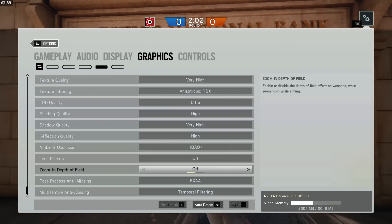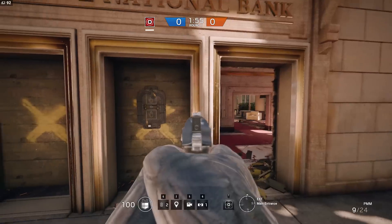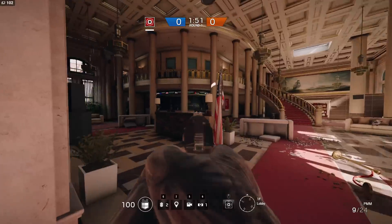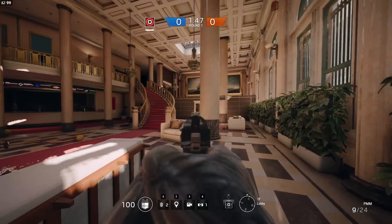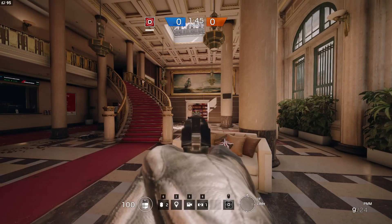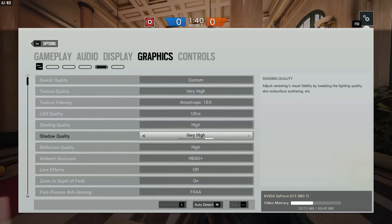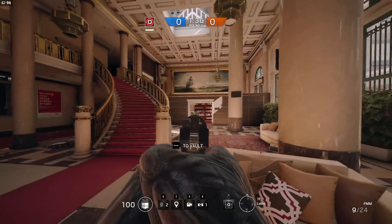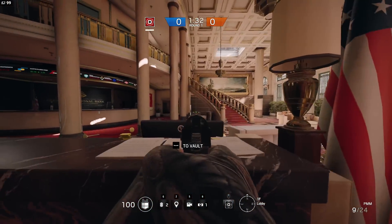Zoom-in depth of field is one I keep off, just because it distracts me a little bit. It doesn't actually do anything major — it's not like the bokeh depth of field where everything around you blurs and you can't see anything. This is actually a very subtle depth of field, so it's down to personal preference, but I would just recommend turning it off. A lot less distracting — everything's just a little bit clearer on your screen around your gun.